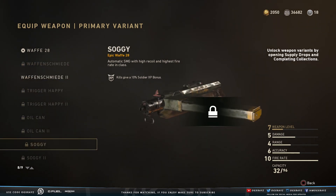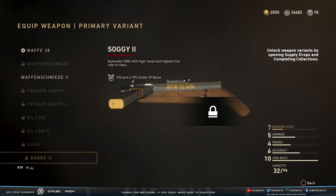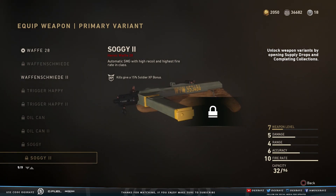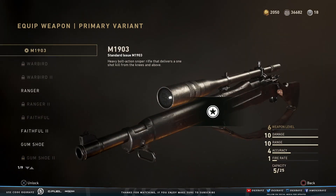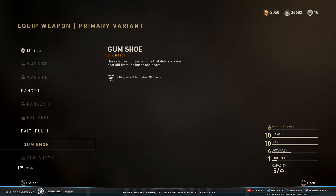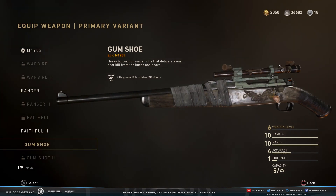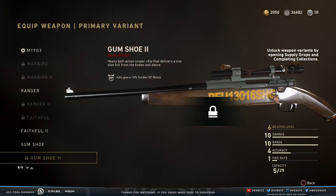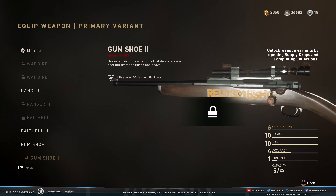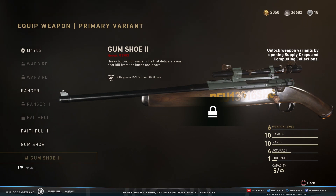For the WAF, they added the Soggy 2. We had the Soggy 1 and now we have the cleaned up version, which kind of looks like a shotgun actually — that regular World War 2 style but cleaned up. For the M1903, they added a couple. The Gumshoe 2 is the cleaned up version of the regular Gumshoe; this one doesn't have any tape or that little eagle on it, which is very different from the first one.